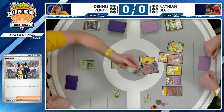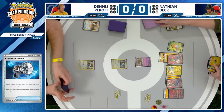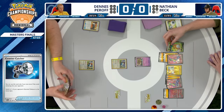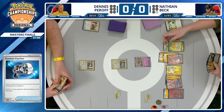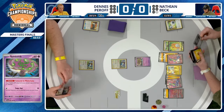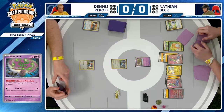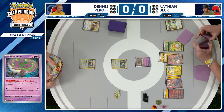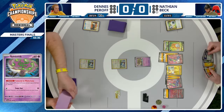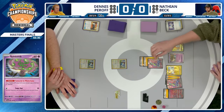One of the only energy removal options in this deck — discarding a special energy from play works out pretty decently for Dennis. Now has Countercatcher and is debating what to use it on, and it will be Spiritomb. This lines up a potential problem for Nathan: using Spiritomb's Fade Out does move it from the active spot, but that would give Dennis an opportunity to use Echoing Horn to bring something like Squawkabilly EX from the discard pile into play. Does find the Forest Seal Stone off the top, but instead of Fade Out, it will just be the Switch.